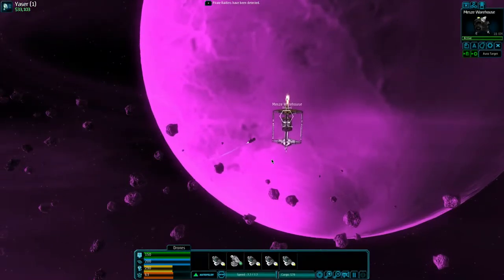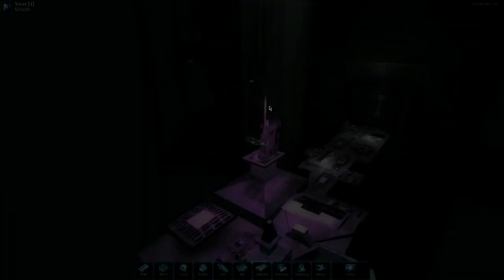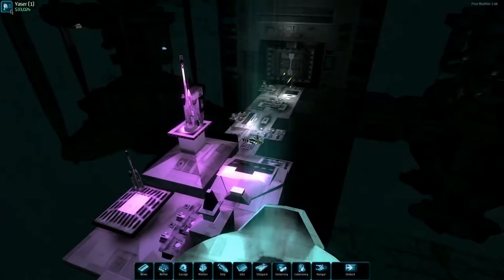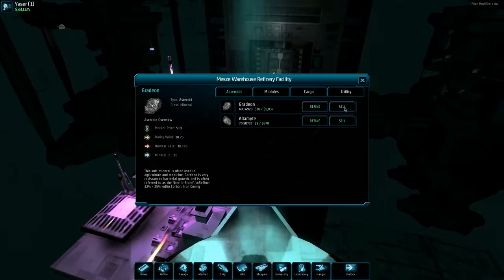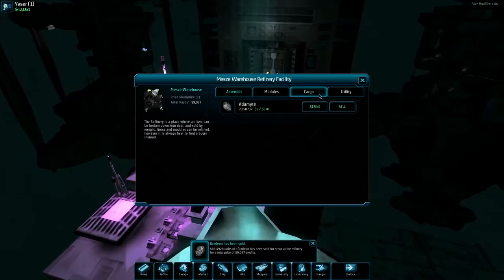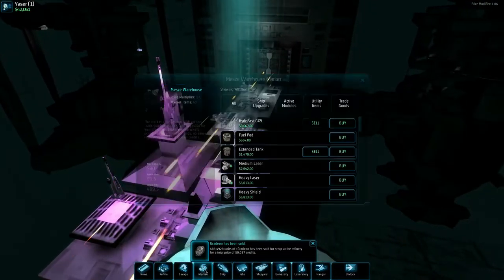Here we are back again. Hopefully we'll have enough. I do have some adamite — cool. Let's sell all this stuff. Now I should have enough to buy 363.